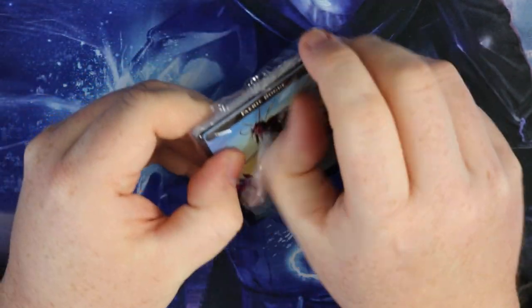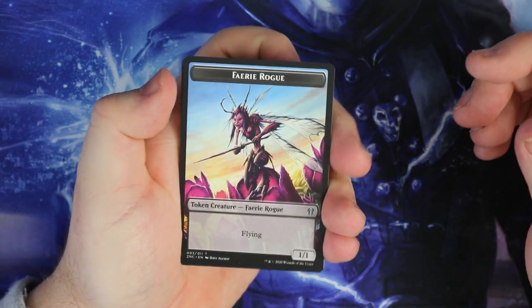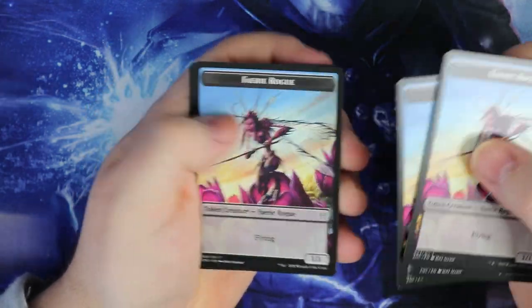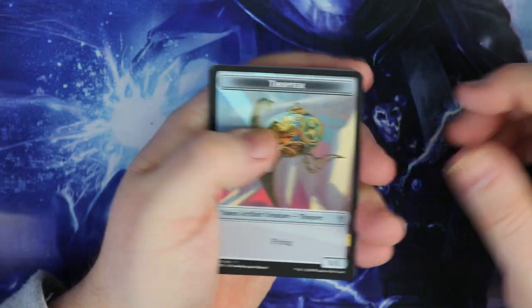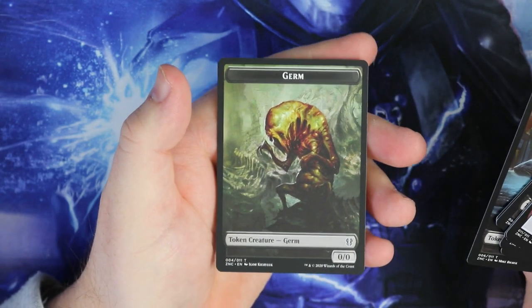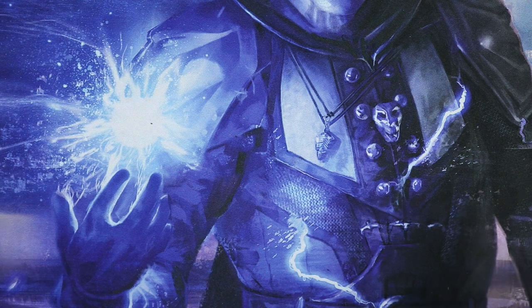So let's have a look at the tokens you get in there. These are all double-sided tokens. You get Faerie Rogues - we get a lot of Faerie Rogues, so we'll obviously be needing a lot of Faerie Rogues. We've got Thopters. We've got Goblin Rogues as well. And we've got a Rat token - nice Rat token there. And we get a Germ as well. So that gives you an idea of the type of creatures we'll be able to make in the deck.